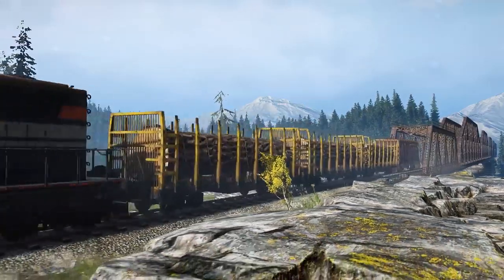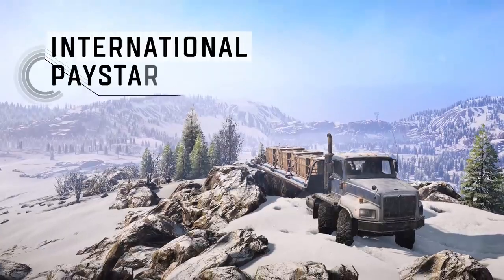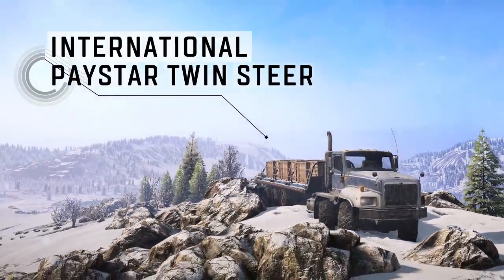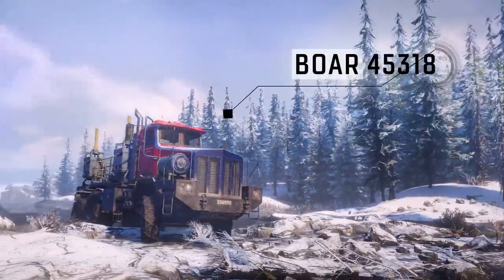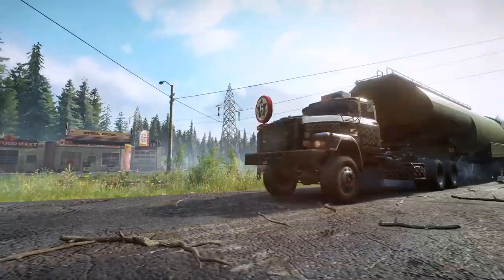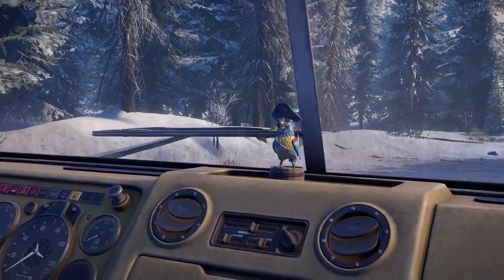Aiding you along the way are three unique vehicles: the International Paystar Twin Steer, the Pacific P512PF, and the Boar 45318. Season Pass owners will enjoy a number of exclusive vehicle skins and customization items.